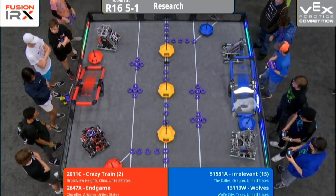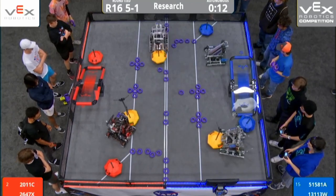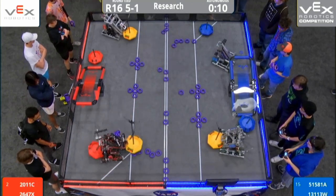Let's start the match in 3, 2, 1, go! All four robots to the center line. Red backs away with one, blue with one.